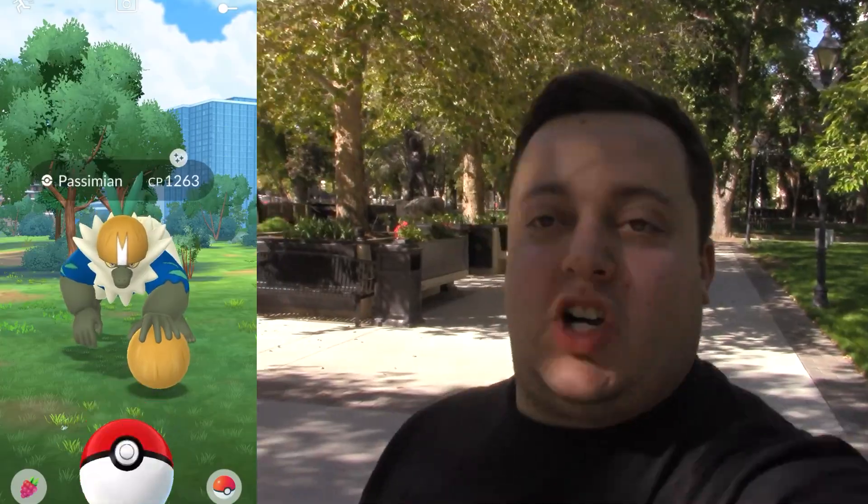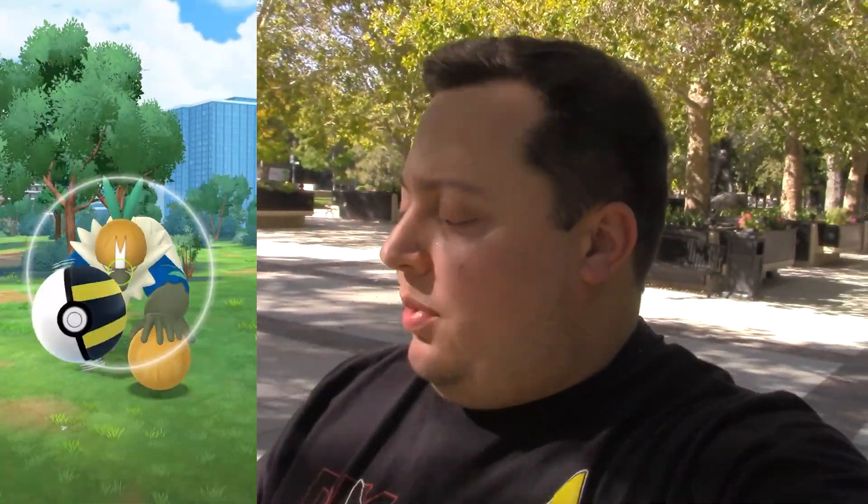Just about 15 minutes later, we scored another Shiny Passimian. Let's go ahead and use the Ultra Ball and secure it. I should've used a Great Ball so it would match the blue, but it's totally fine. We also have two more encounters — let's see if we can get a back-to-back Shiny. Number two — nope. What about the third? It's another Passimian, unfortunately not Shiny. If we head a little more that way we should be able to get some more encounters and possibly more Shinies.